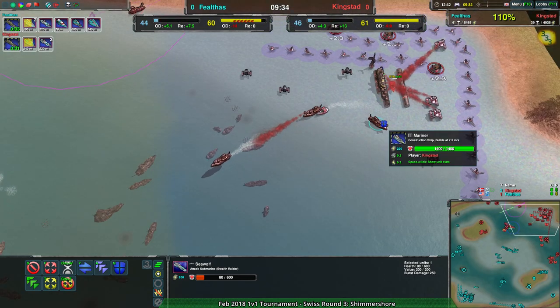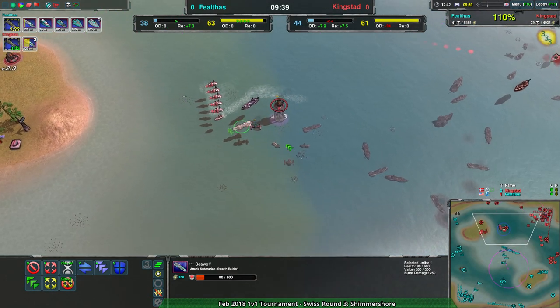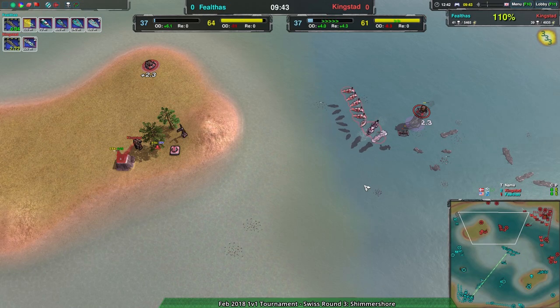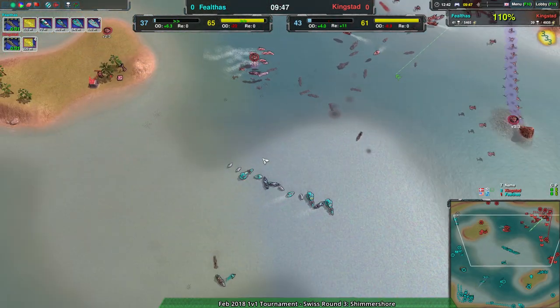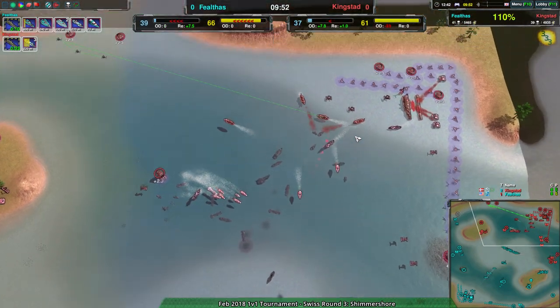At this point Felthas is pushing a lot of corsairs and a lot of cutters - that was the disarm I was thinking of earlier. The cutters could help quite a bit against the sirens because disarm against large heavy units is the way to counter them.